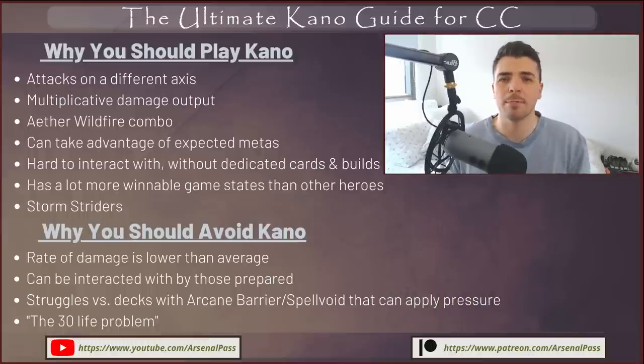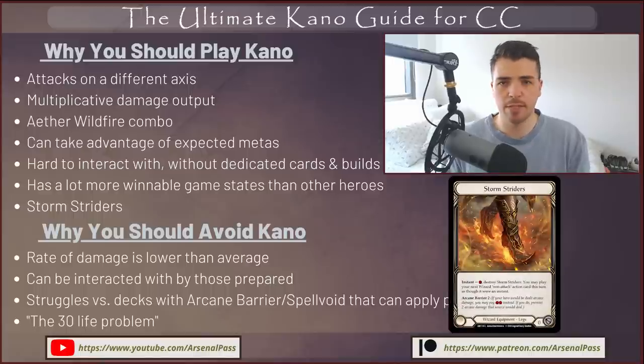Kano has more winnable game states than almost any other hero in Classic Constructed. Due to Kano's activated ability, damage adding up and multiplying, the Wildfire combo, plus all the tomes you play to draw extra cards, Kano has different ways to win the game out of nowhere. You can survey the board and often find outs, even if you need to knock the top of the deck. And Stormstriders — a massive reason to play Kano — is one of the most powerful equipment in the game.